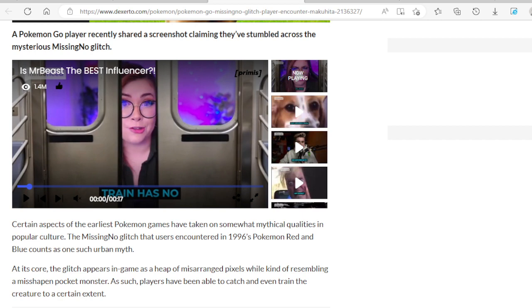Certain aspects of the earliest Pokemon games had taken on somewhat mythical qualities in popular culture. The MissingNo glitch that users encountered in the 1996 Pokemon Red and Pokemon Blue counts as one such urban myth. At its core, the glitch appeared in-game as a heap of misarranged pixels, while kind of resembling a misshapen pocket monster.